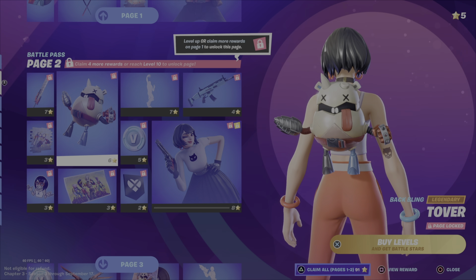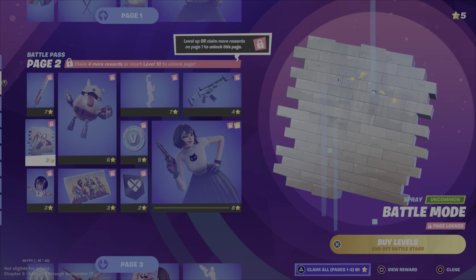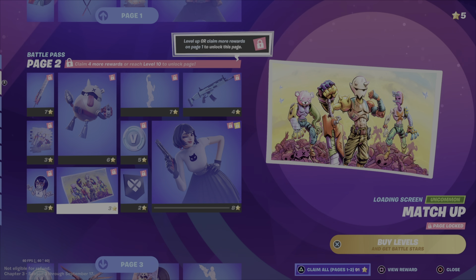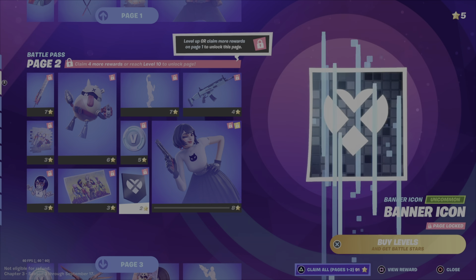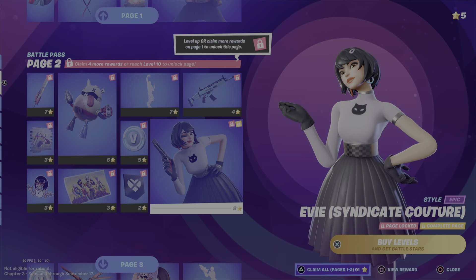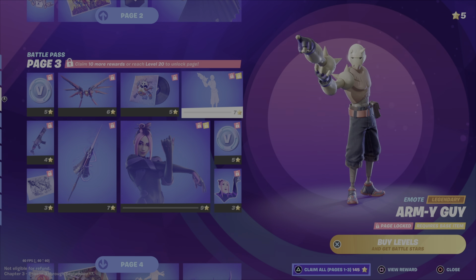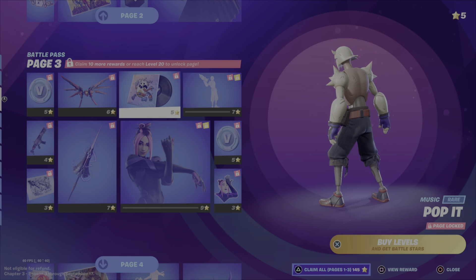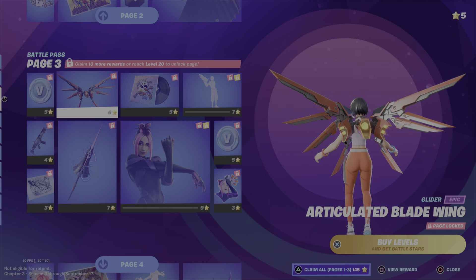Blow up emote, looks cool. Tover. Pickaxe. Spray. Another emoticon — why? Cool looking loading screen, really cool. Banner icon. V-Bucks. Another style for Eevee. God, she looks... sweaty. An emote, really cool. I love how it just snaps off. Pop it — he just changes stuff. Music.